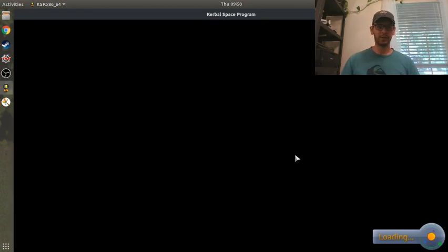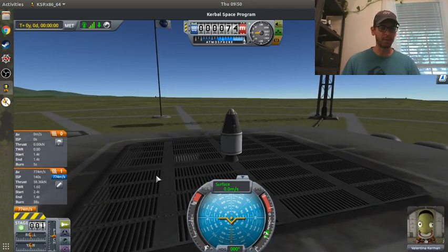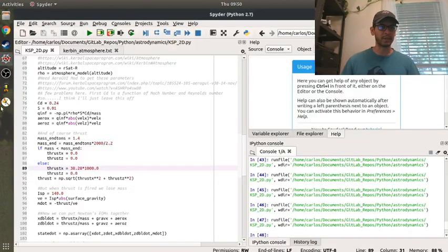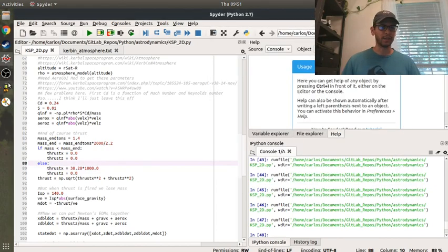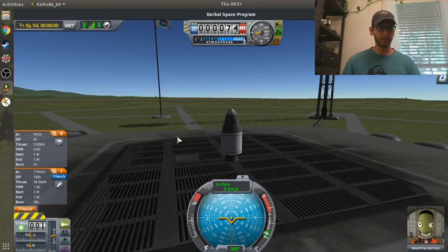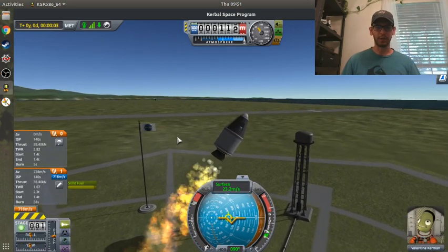Here we go. With a thrust of 38.28 kilonewtons - 38.36 in the game - the thrust-to-weight ratio is 1.6, greater than one, and our burn is 38 seconds. Because I'm burning less thrust, my mass flow rate (m-dot) comes down - ISP of 140 times surface gravity 9.81 gives exit velocity, and thrust divided by exit velocity is m-dot. So if thrust is lower, mass flow rate is lower and it takes longer to burn all the propellant. I'm predicting 32 seconds; Kerbal Space Program says 38. I did a little arc, but I don't have that much thrust.